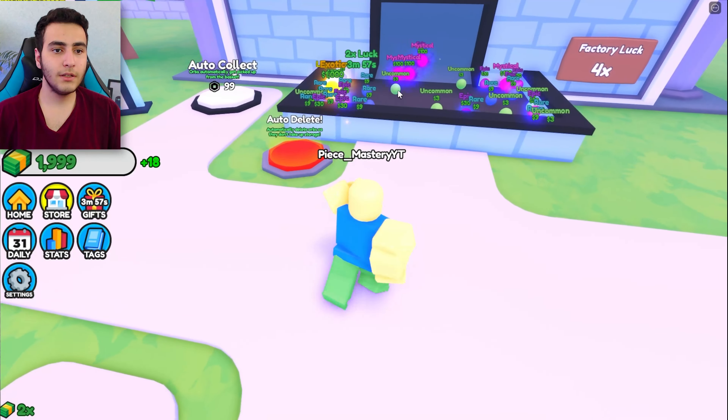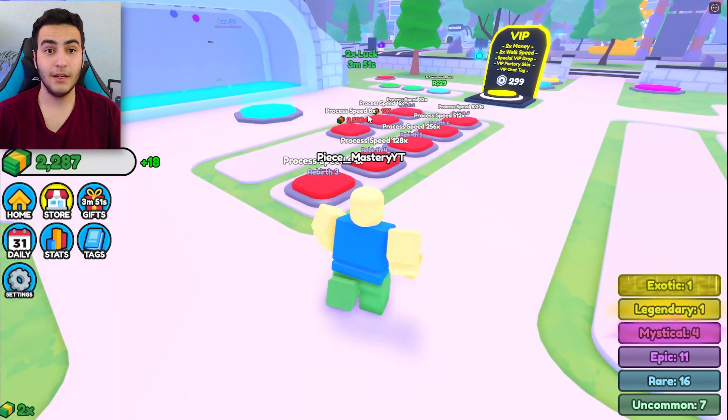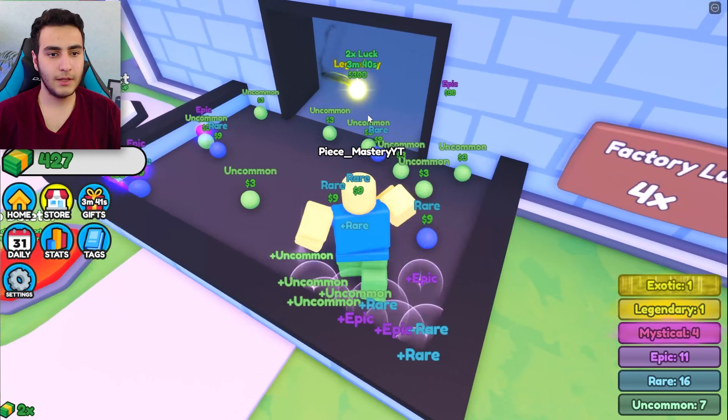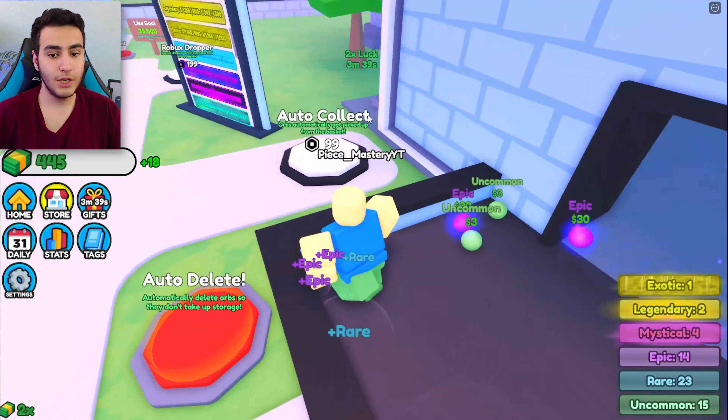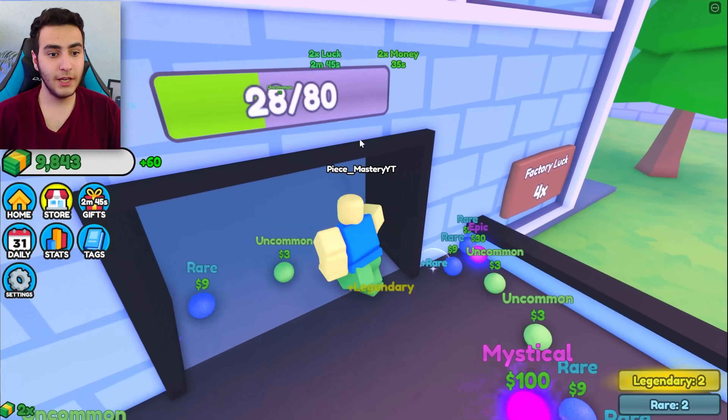Let me pick everything up — I have two mysticals, that's good. Put it right here and make it fast. $600, now give me big money! Get this dropper, boom. We got another mystical — two mysticals right now. Get this dropper, boom. I got a gift — luck, okay. We got another mystical, not bad. Now let's buy this one — we need 2.1k for floor three.